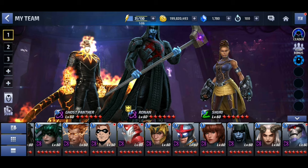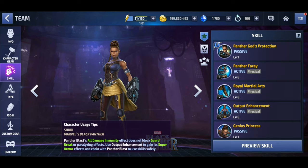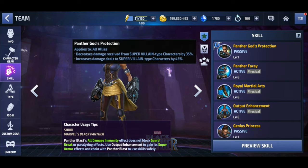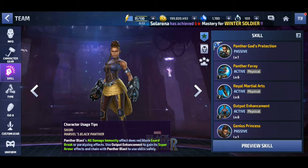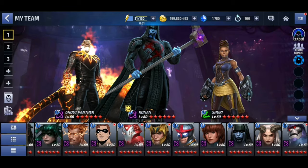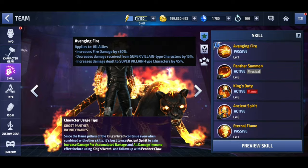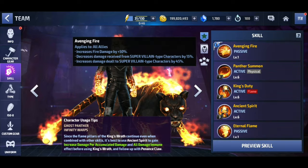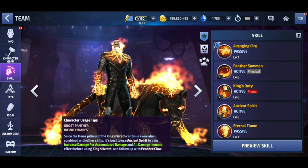This is the team we're going to be running. We're going to use Shuri for her tier 2 passive, which increases damage dealt to super villain types by 45% and decreases damage received from super villain types by 35%. We're also going to use Ghost for his tier 2 passive to increase damage dealt to super villain types by 45% and decrease damage received from super villain types by 15%.